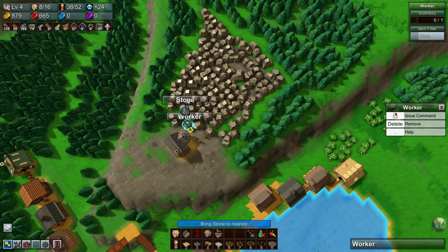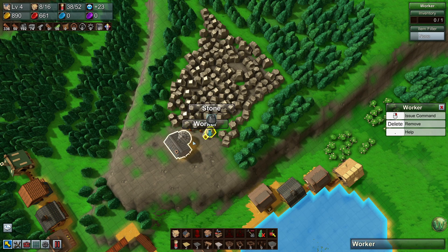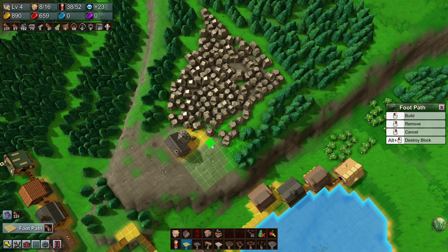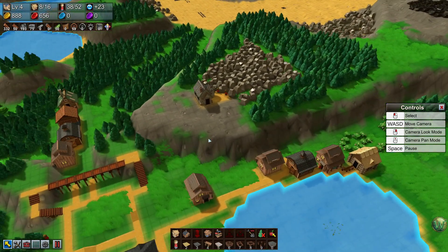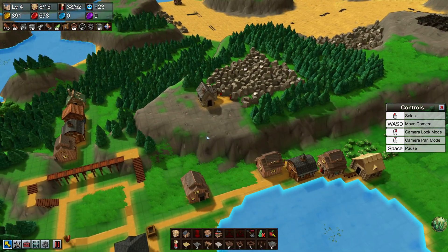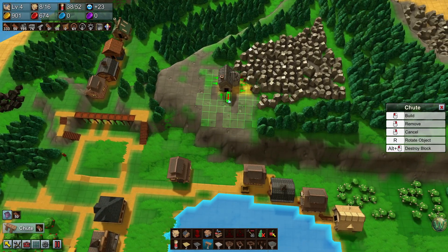I'm going to do three to start with — one there, one there, one there. Let's do a bunch of paths. We can't roll these down a chute, can we? No, I didn't think about that.